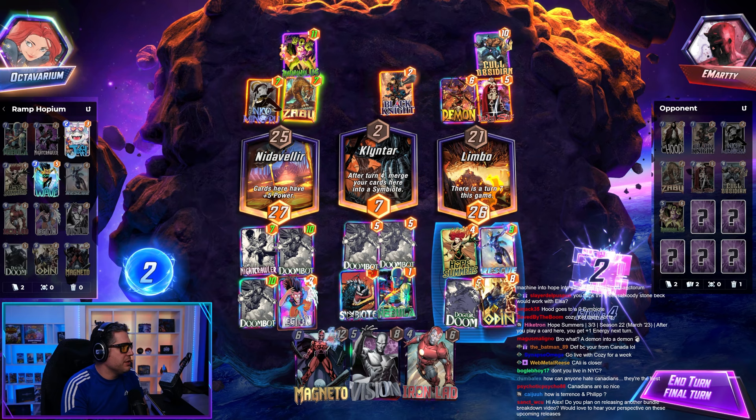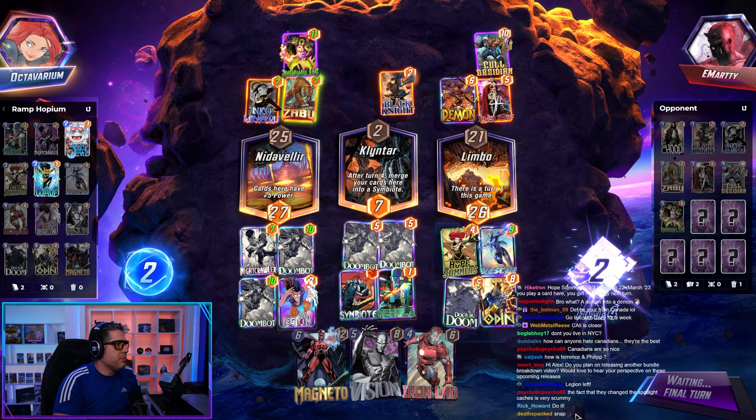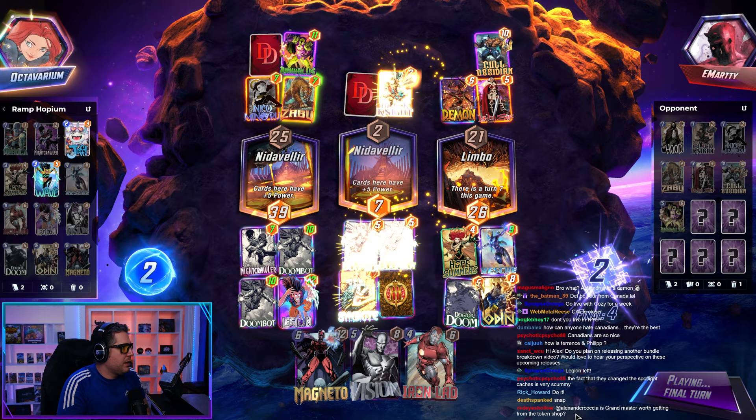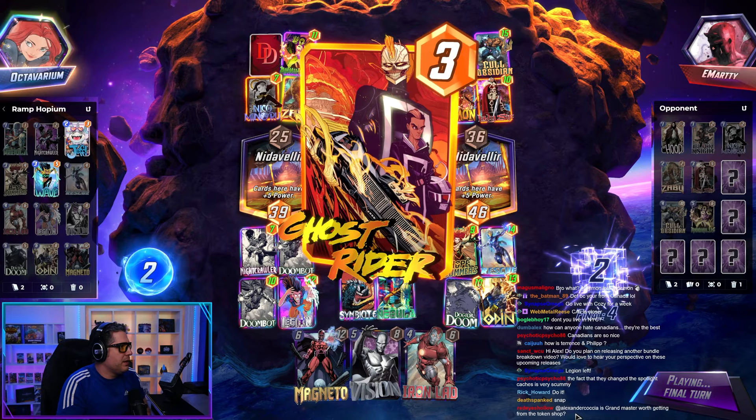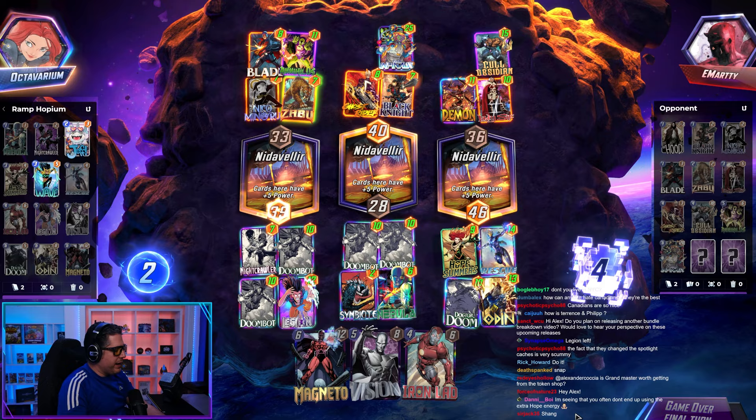We probably lose here though — we likely win here. Let's do it. This is a risk. If they play mid — they do play mid. We should be able to win mid, but I think we throw right, unfortunately. Wait, no we don't. Wow, I did great math there. So they're bringing the Infinaut — they're going to win mid. What do they play on the other side? Blade. That's not enough. We get the dub.